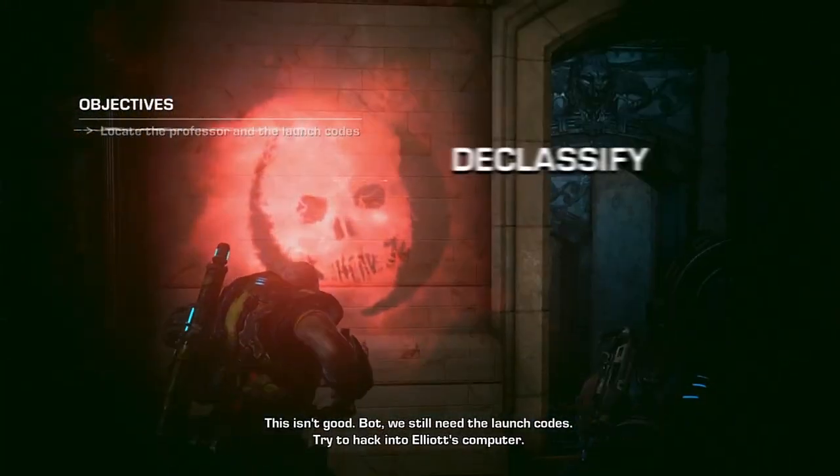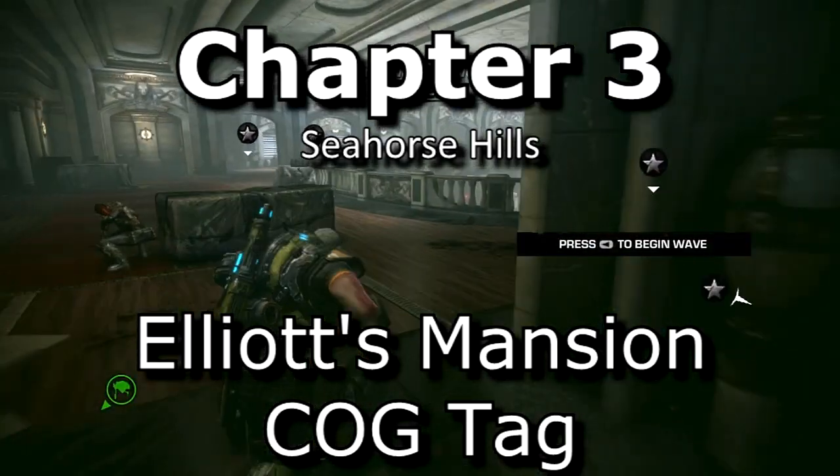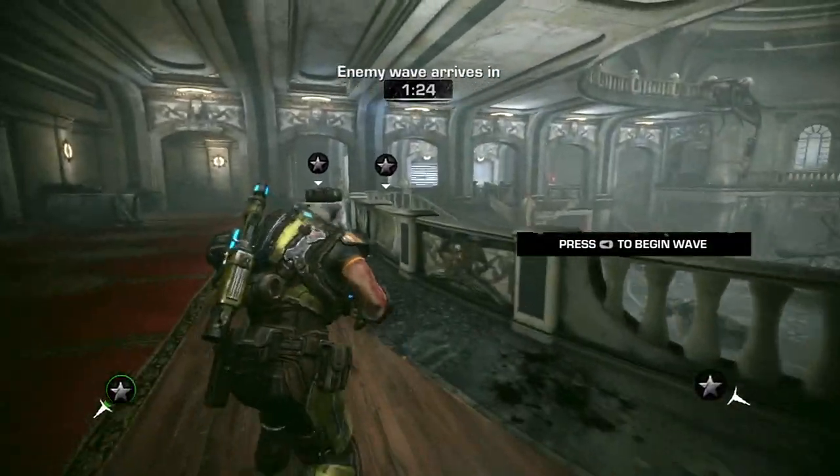The last part of Chapter 3 — this is during Elliot's Mansion. You'll come up the elevator and notice the declassified mission right in front of you. This is not right at the beginning but a little bit in, and it's pretty much in the open.